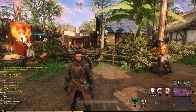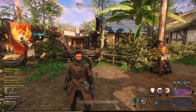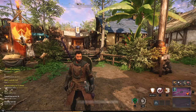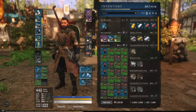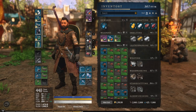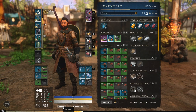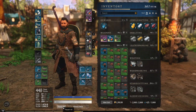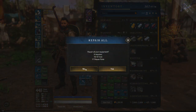I'm also going to explain how you can get the repair parts that you need to repair those items. If we push Tab and open up our inventory slash character screen here, we're going to see that there is in the bottom middle section a Repair All button. If you want to repair all of your gear at once, you can click this button and it will tell you how many coins it will cost you and how many repair parts.